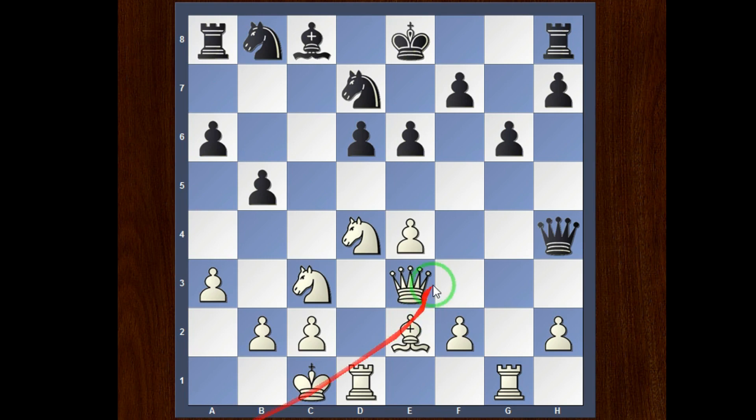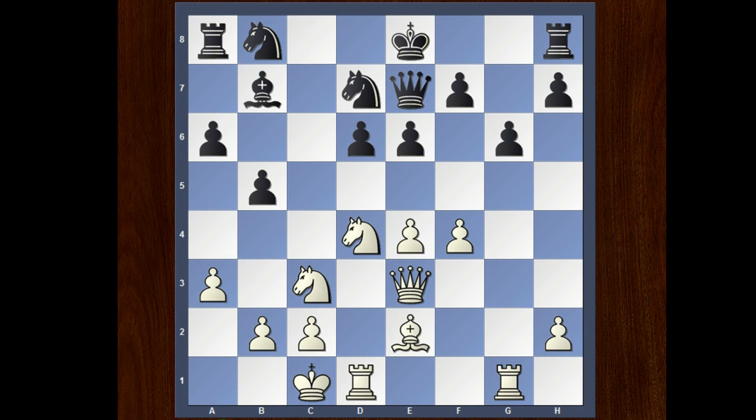Castle queenside — Sé Panko wants to create an attack on the king side. Queen back to E7 — the world champion is frightened by the junior. Now F4, B7, King to B1.